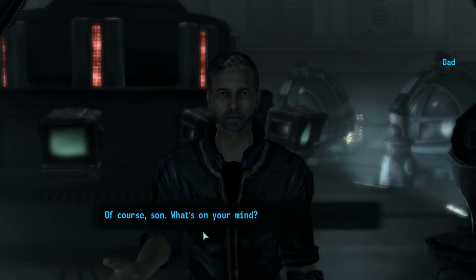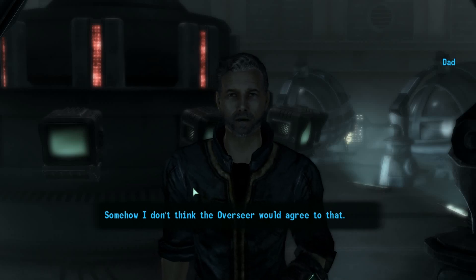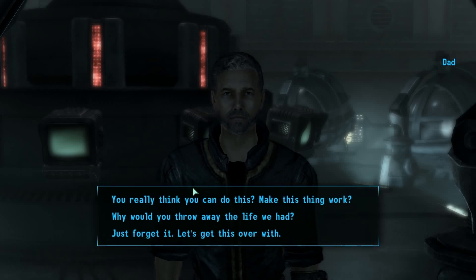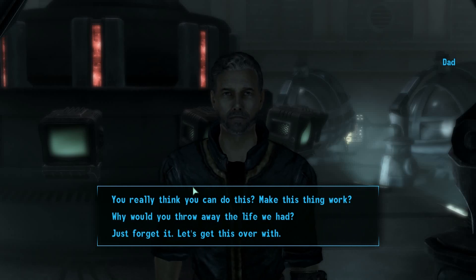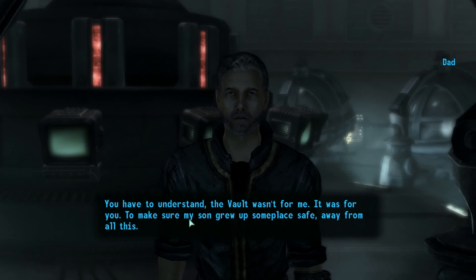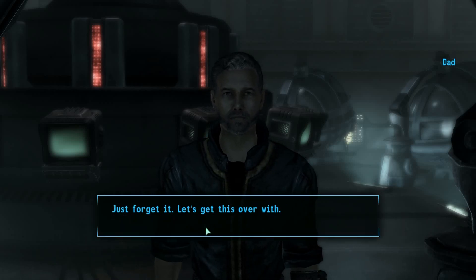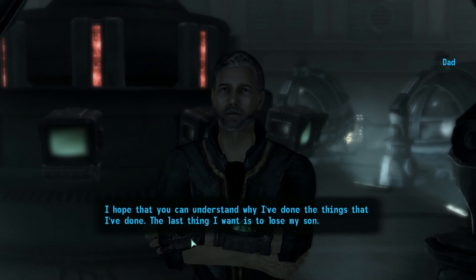Can we just talk for a minute? 'Of course, son. What's on your mind?' Can we just go back to the vault, back to the way things were? 'Somehow, I don't think the overseer would agree with that. What's done is done. But if we succeed — if we can make Project Purity a reality — we can create a new life for ourselves out here. The overseer isn't going to have much to say about anything.' Why would you throw away the life we had? 'You have to understand — the vault wasn't for me. It was for you. To make sure my son grew up someplace safe, away from all this. I didn't want you to leave. I wanted you to stay there, to grow up and live your life in safety.' Just forget it. Let's get this over with. 'I hope that you can understand why I've done the things that I've done. The last thing I want is to lose my son.'